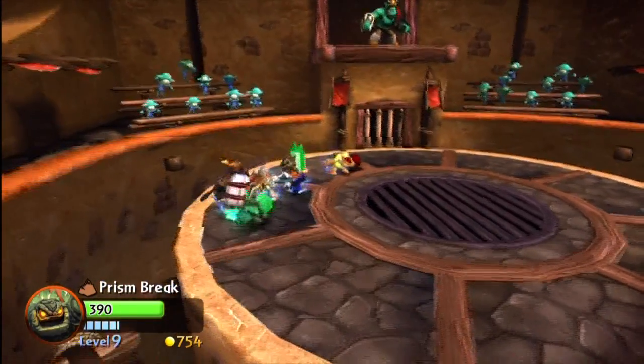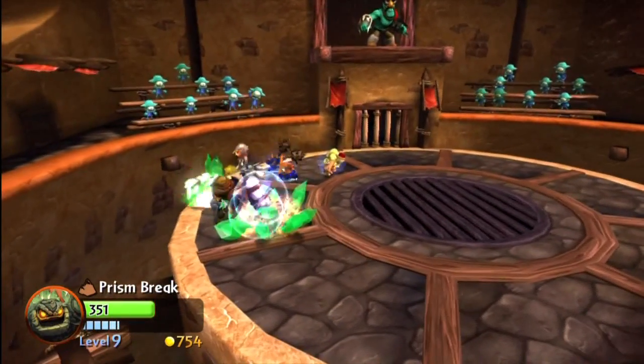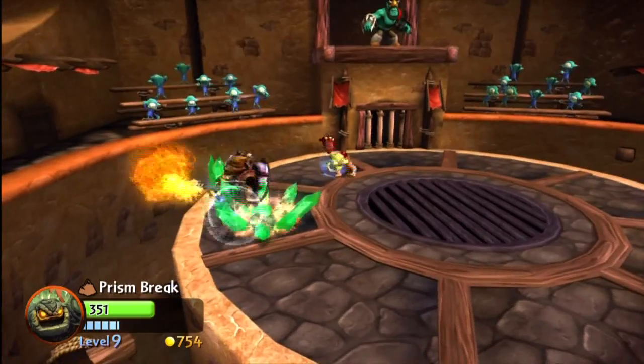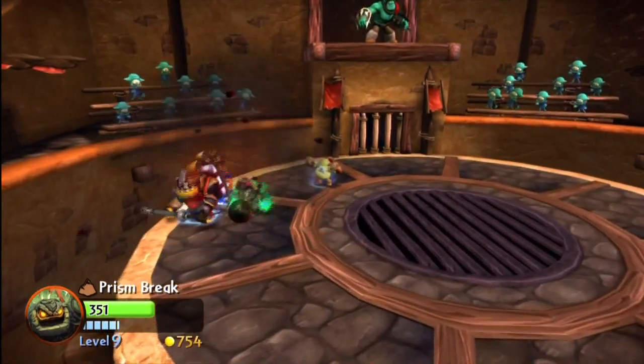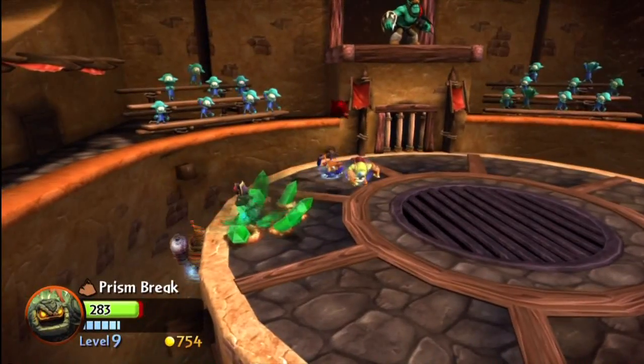That's why someone like Prison Break works so great because he can knock the enemies off. But as you can see with this fire enemy right here, I am having a hard time because my attack simply does not do enough damage to knock him off the edge. He will be a little more problematic and I will most likely have to use either my spikes or this jumping attack to actually push him slowly off the edge. There are enemies that are going to give you more trouble.